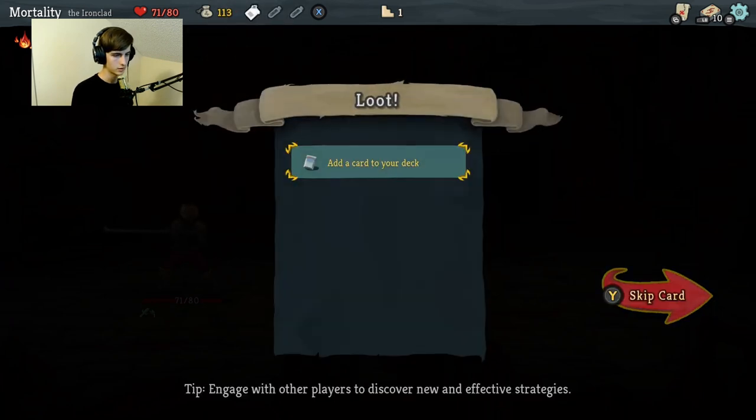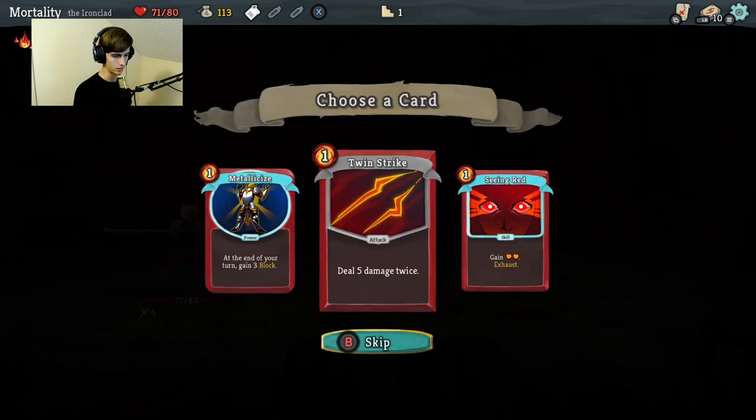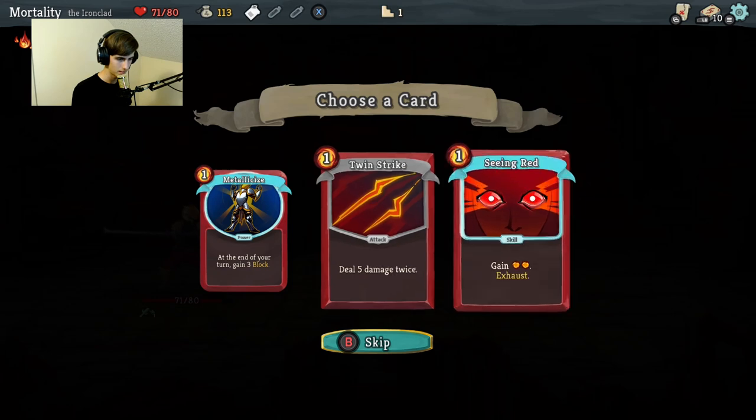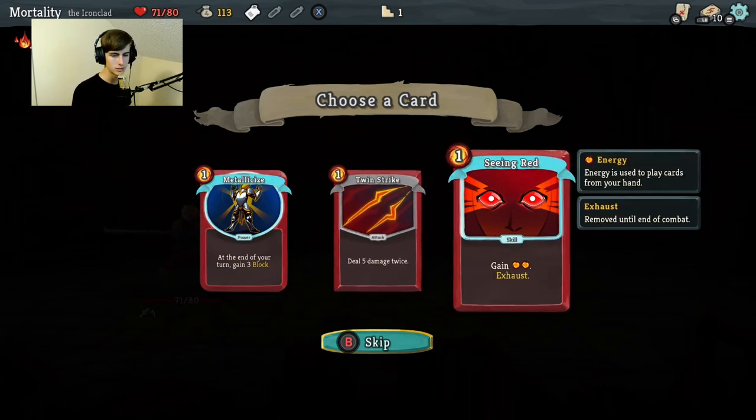Colorless potion - got it. Add a card to your deck. Metallicize - at the end of your turn gain three block. Power cards: when used, powers are passive abilities that remain for the duration of the combat. Choose a card - gain Seeing Red, gain two energy, exhaust. Energy is used to play cards from your hand; exhaust removes the card until end of combat. Deal five damage twice - nice! Gain two energy and then exhaust, removed until end of combat. Which one does it pick? I don't know. Gaining more energy, or an extra attack - I think that's what I'm gonna do.